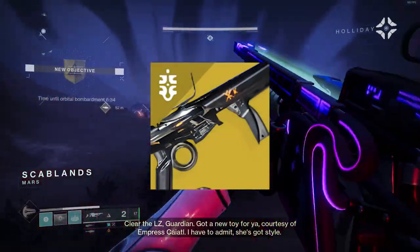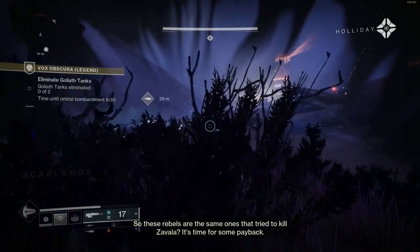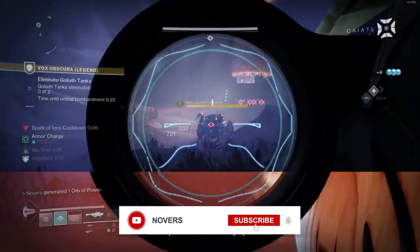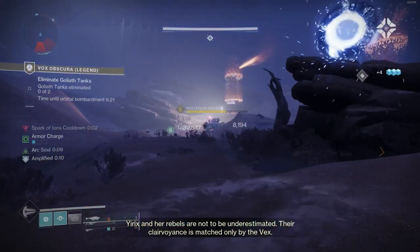The Dead Messenger Waveframe Exotic Grenade Launcher is now craftable, and it's even better than before. You can acquire the pattern by running the Vox Obscura mission in the Legends tab, as well as more intrinsic upgrades by running the mission on high difficulty repeatedly.